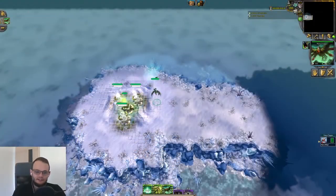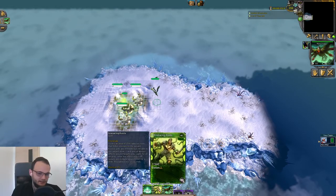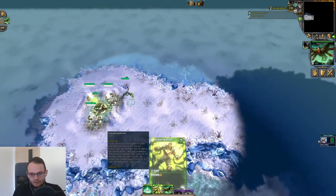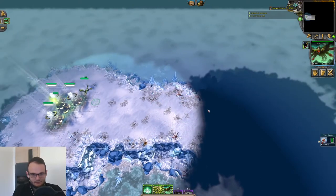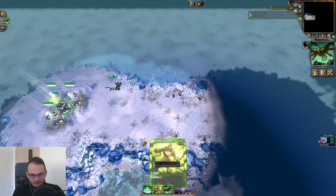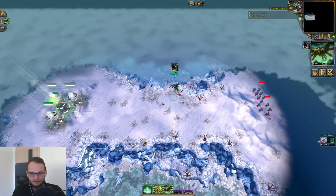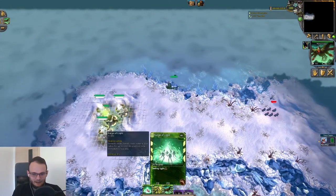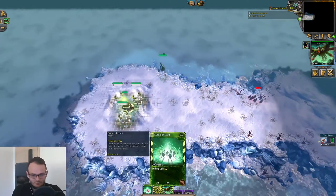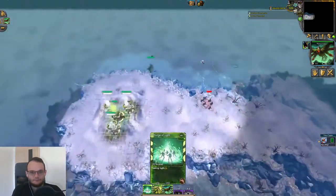Did you know that arcane spells do not need ground presence? Here we have a regular spell — it says spell in the image and in the description. You cannot cast it if there is no ground presence, meaning if I have an air unit I still cannot cast it. However, if I have a spell that says arcane, then I can cast it without having ground presence.